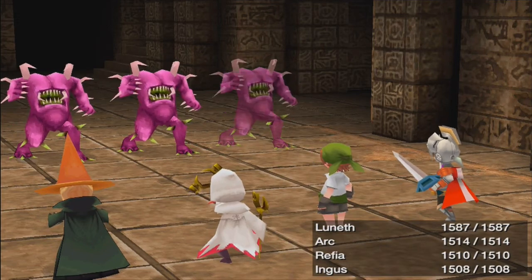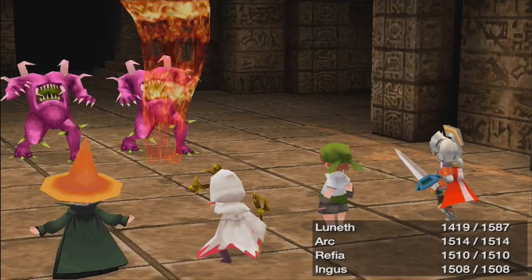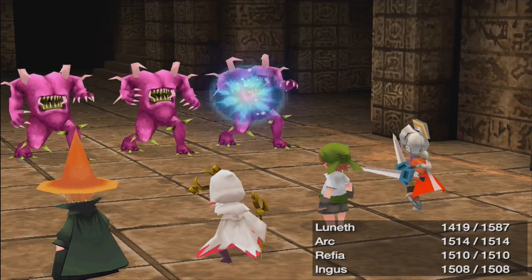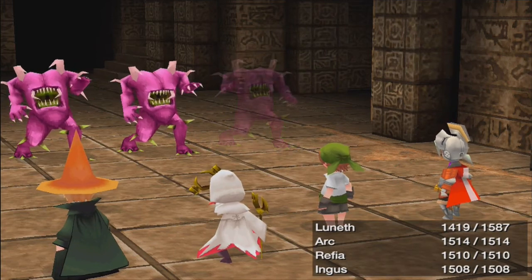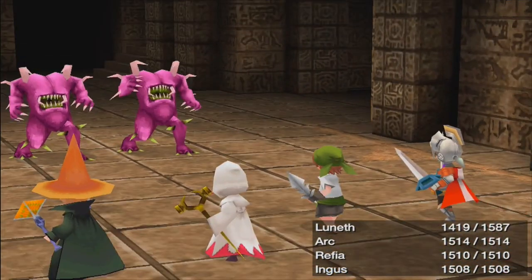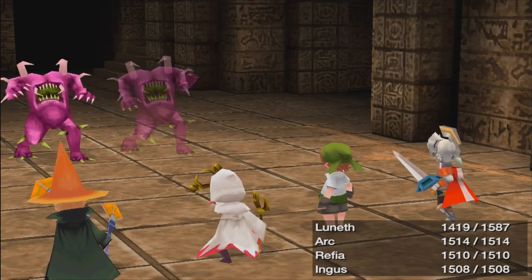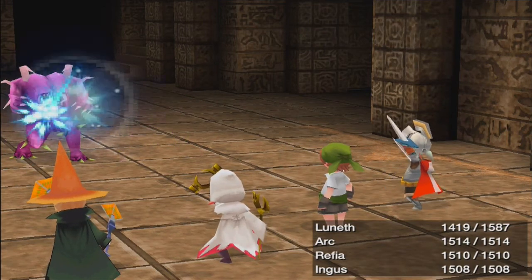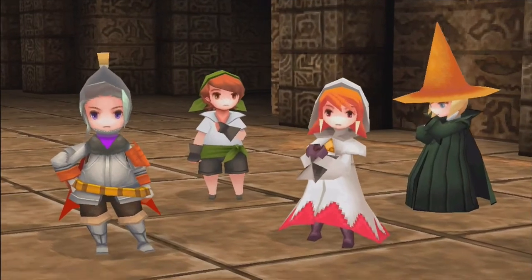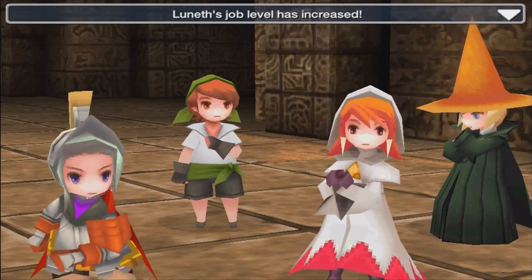Splitter enemies are pretty bad for experience but good for Gil — most of them give a lot of Gil. A group of them multiplies to ten and then down they go. We're up to 10 minutes now and making really good progress. 3780 Gil — that's pretty good — but only 1000 experience, oh god.